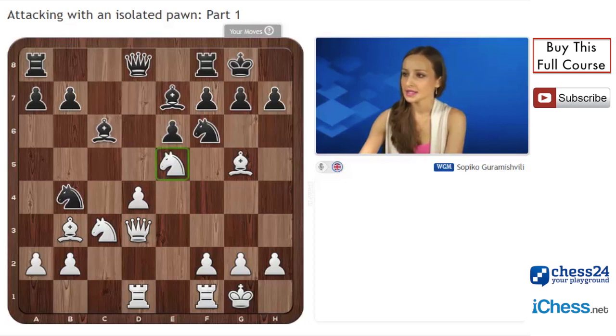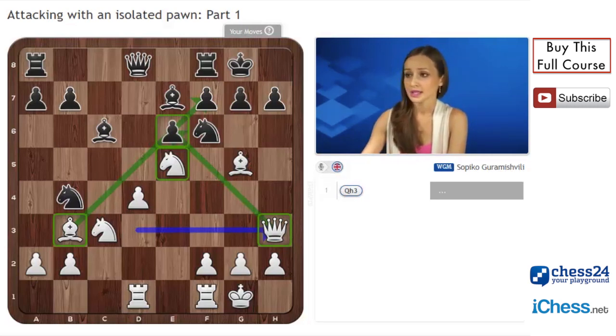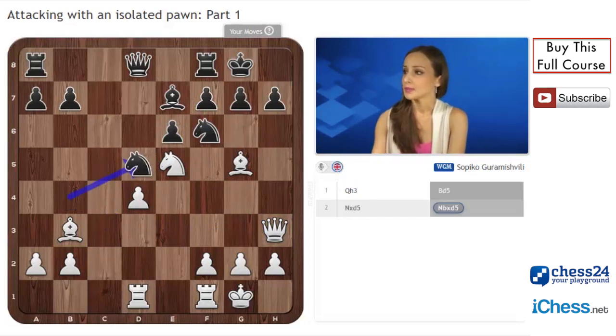Here we can see that the knight is already on e5 and white's pieces are all developed. Black's last move was knight b4, and queen h3. I like this move very much because the queen on h3 has a combined attack on the e6 pawn, and the knight on e5 is also attacking the f7 pawn. Black has to blockade with bishop d5 or knight d5 — knight bd5 was played in the game.